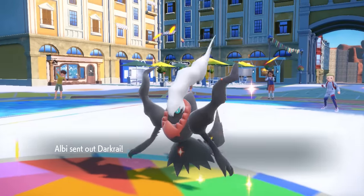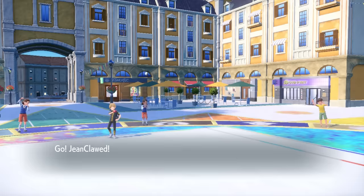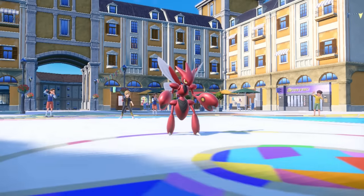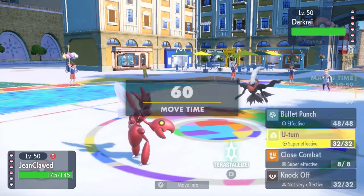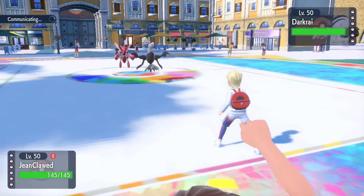My opponent's team is ridiculous, and it's going to be an uphill battle, that's for sure. However, they decide to lead off with the Darkrai. I actually end up leading with the Scizor, because I want to get some nice little Choice Band U-Turn damage, and there's never been a better guy.